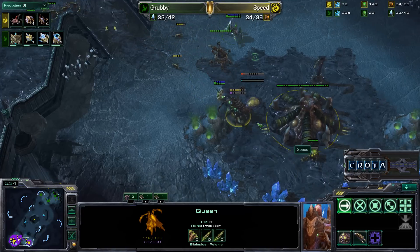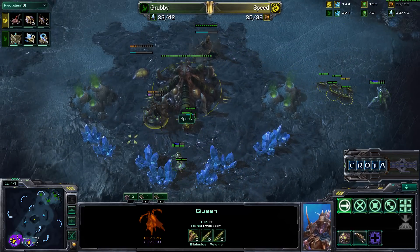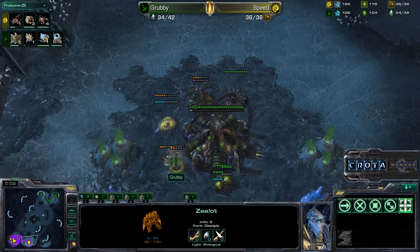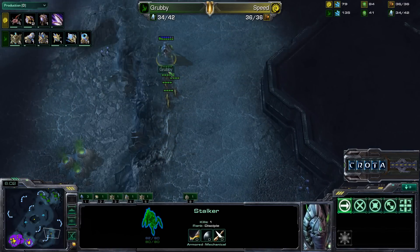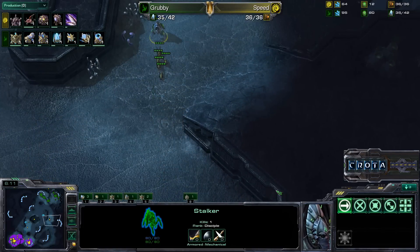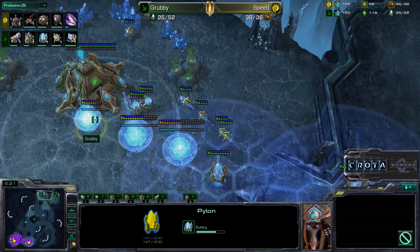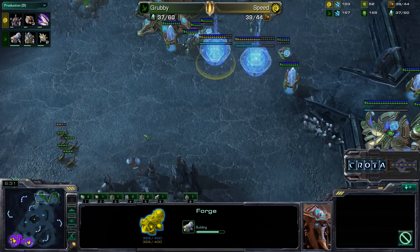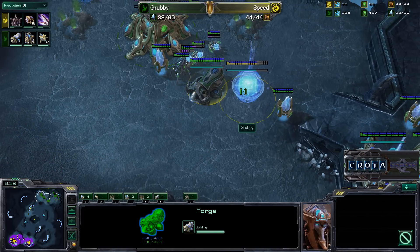Speed didn't see the Nexus go down, didn't see those gateways, and wasn't sure if Grubby was going to throw down three gateways and then perhaps do a push or do something else. A stalker comes in trying to push up that ramp — there's a queen and a Spinecrawler that is currently off creep. The queen tries to run away; Zerglings come in to engage. The queen is a very expensive unit — the Zerglings shoo off the stalker, and the zealot gets taken down.